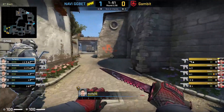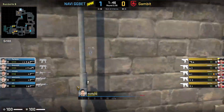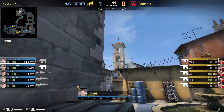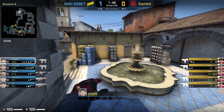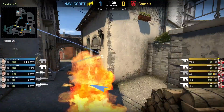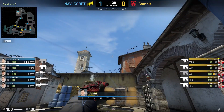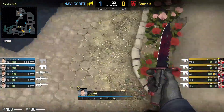While Boombl4 takes Banana control, Perfecto is helping him out with utility. The first thing Perfecto throws is a Molotov — he jumps on top of the coffins, aims at the 2nd to bottom-left coil, then walk-jump throws. This lands deep in Banana, flushing out any Ts at Logs or Mailbox. After throwing the Molotov, he gets next to the Blue Barrels of Dark, aims in line with the roof of the building but a little to the left, and left-click throws.